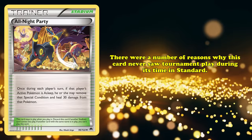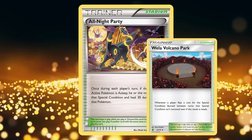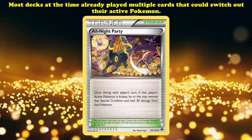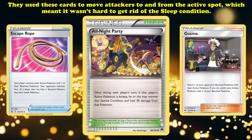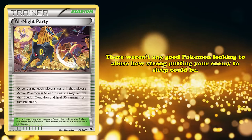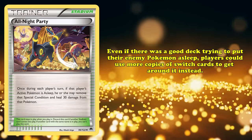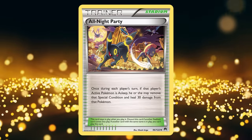Much like Wella Volcano Park, All Night Party saw no tournament play during its time in the standard format for the same reasons. There were better ways to beat status conditions — most decks already played multiple cards that could switch out their active Pokémon, like Escape Rope and Guzma, making it easy to get rid of sleep. Secondly, there weren't any good Pokémon looking to abuse the sleep condition, so the niche All Night Party could fill was never needed. Even if there had been a good sleep-based deck, players would just use more Switch cards to get around it.